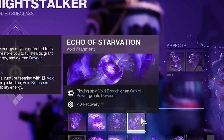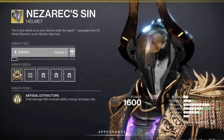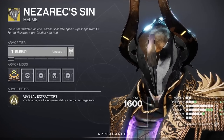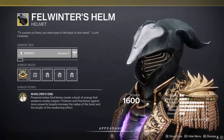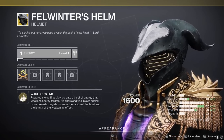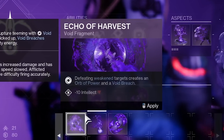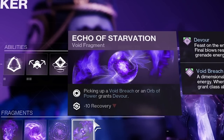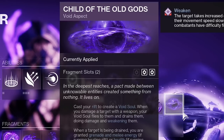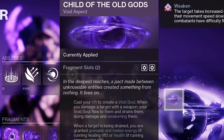You can also turn on Echo of Starvation to ensure that every time you get a void breach or orb of power, you also get free Devour. Warlocks, you can get plenty of value out of Nezarec's Sin or even Felwinter's Helm. Nezarec's would be the more straightforward, less thought play — get a ton of void kills with Graviton and get a ton of ability energy. Easy. Felwinter's Helm, however, can create giant explosions that weaken enemies, and defeating weakened enemies is a great way to kick off Unto the Breach on your artifact. If you're going the Felwinter's Helm route, definitely check out Echo of Harvest for extra orbs of power, and again Echo of Starvation, because if we're getting free void breaches and orbs of power, might as well get free Devour too. If you go Nezarec's Sin, remember to spam Child of the Old Gods whenever you can, because that does weaken enemies, which will kick off Unto the Breach on your artifact.